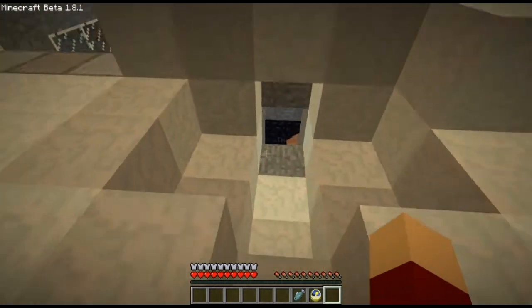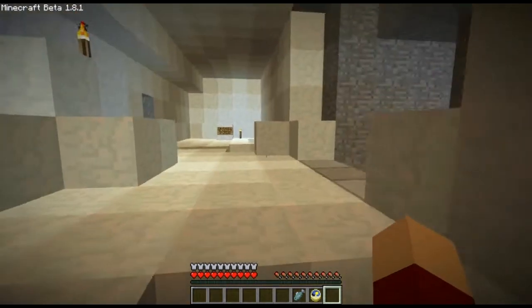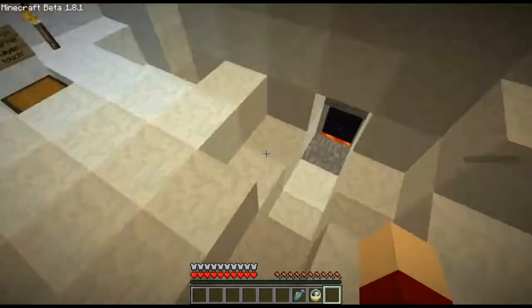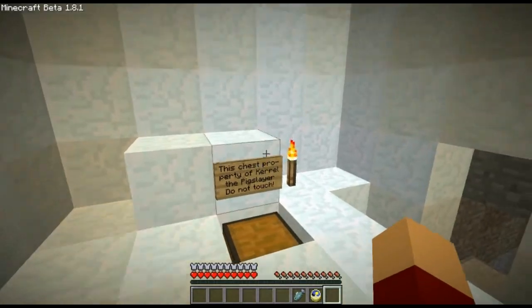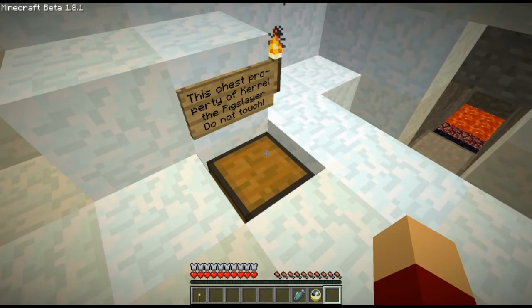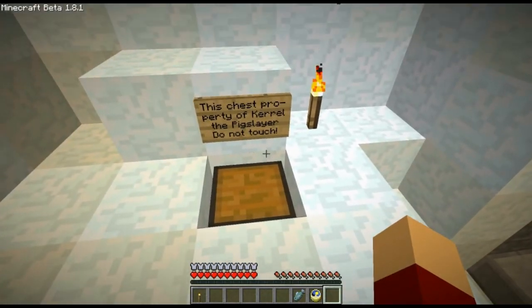So I was just going crazy because of the stairs. Hello there. I don't know if you should jump down yet. I'm in a snow cave. I was going to say biome. Biome would never be this exciting. There's more food and a torch. There's a bit here with lava I can't jump across. This chest property of Carol the Pigslayer. Do not touch.